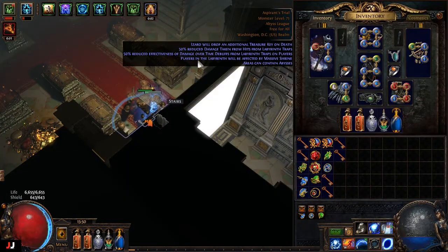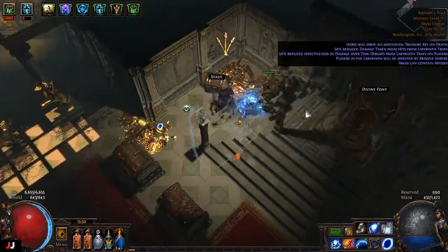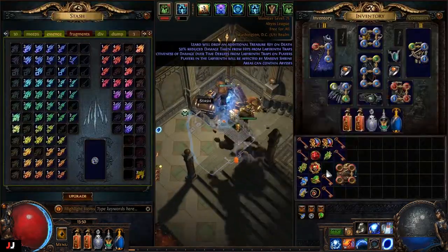All righty, next lab run. We got six keys this time, twice enchanted again. Let's see what we got — vortex area of effect, viper strike duration. It's kind of a turd.